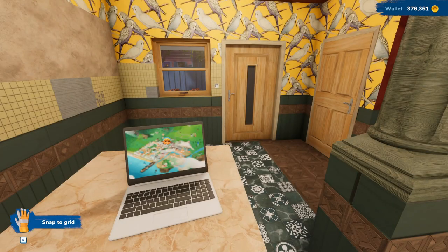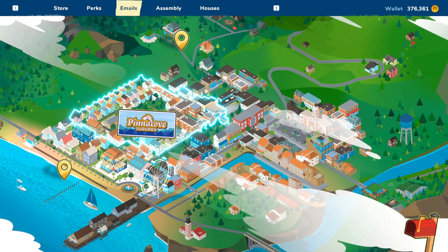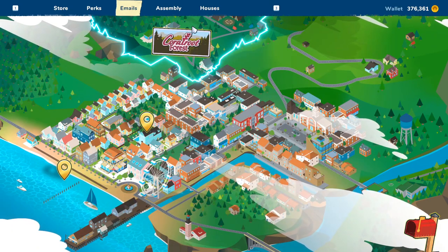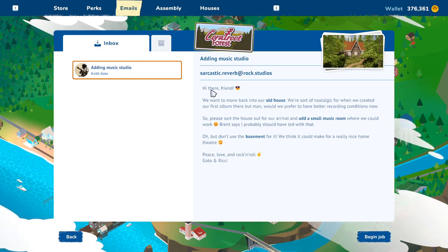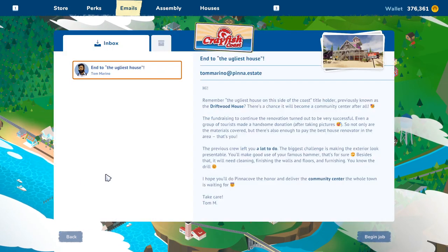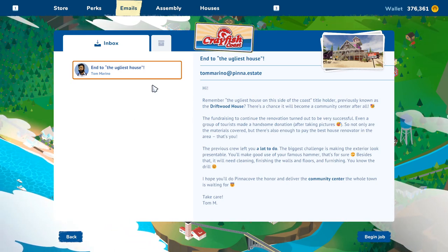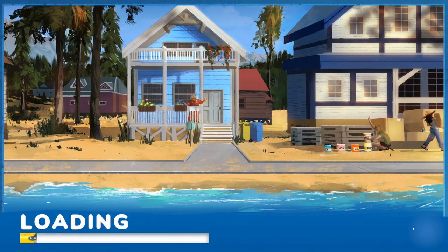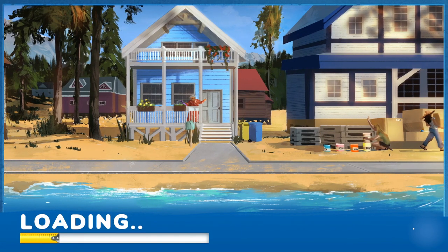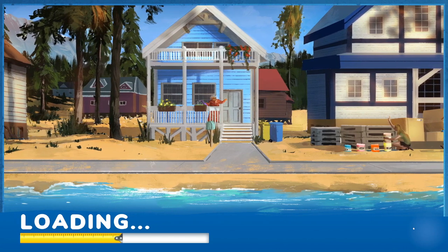What is up everybody, it's Lodis here back with another House Flipper 2 episode. We're jumping right back into this. I did say we are going to knock out the ugliest house today. We also have this one as well — this actually looks like a smaller house. But like I said in the last episode, if you guys did not watch it make sure you go check it out. We're gonna knock out the ugliest house in town. If you guys have been enjoying the content make sure you tap that like button down below, and don't forget to subscribe — every little bit counts.